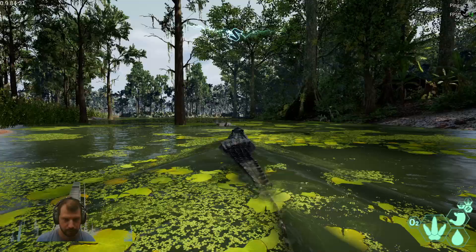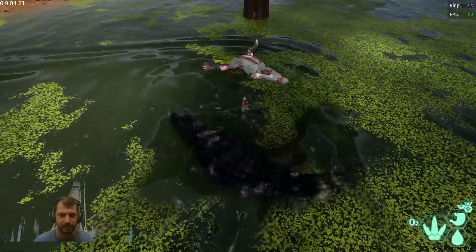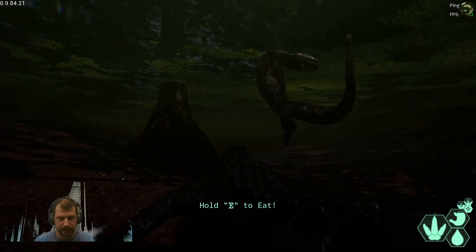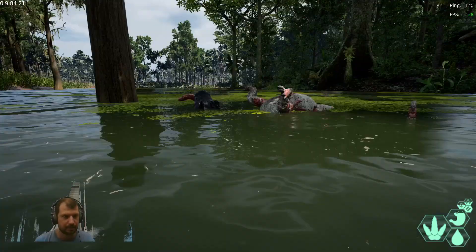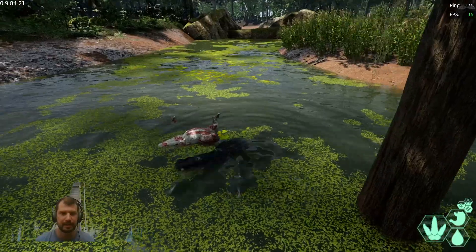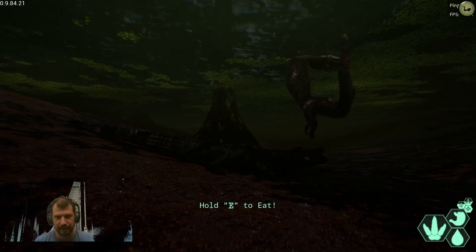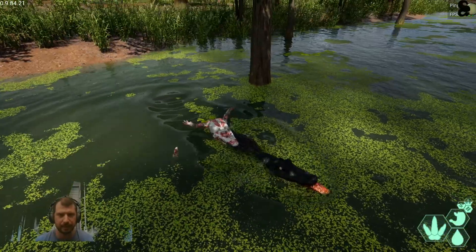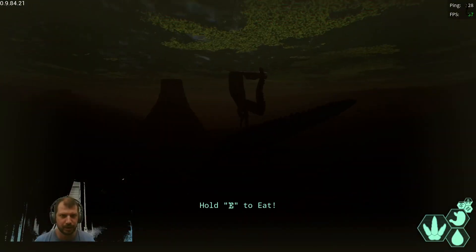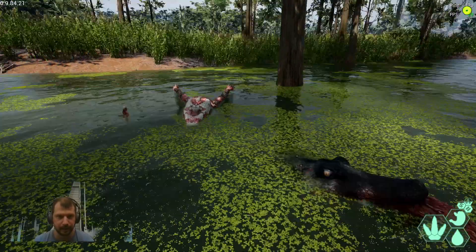We might have a terrestrial carcass here. Can I eat from it? The hitbox is here but I can't grab it properly - I can only grab it piece by piece. It's kind of bugged; this is a stress test build so you can find a couple of bugs here and there. I need to grab it from below since the model is up above but the hitbox isn't aligned. I thought it was an Iguanodon or Carnotaurus kill, but it might have been another Deinosuchus.